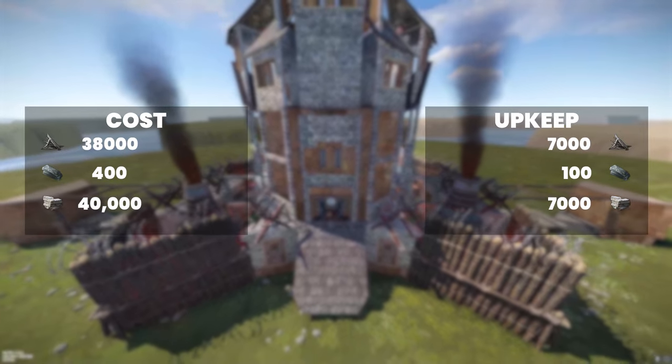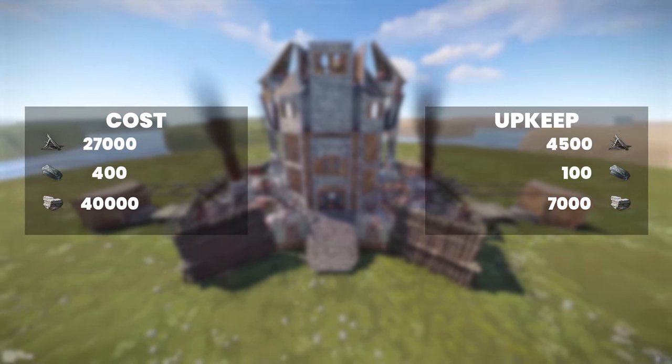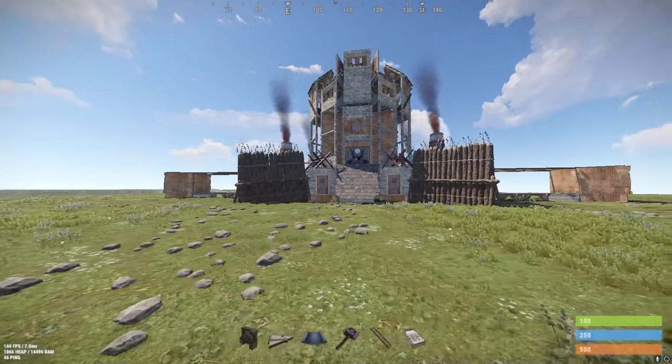This is the cost of the base fully built, with doors in every deployable place, and this is what will most likely cost you in a regular wipe. Let's get to the tour — this is a tour for the Solo Sanctuary.